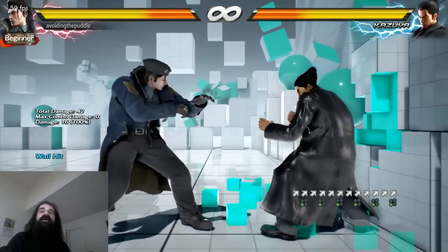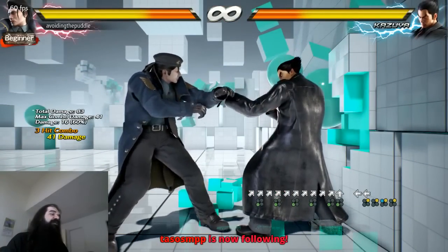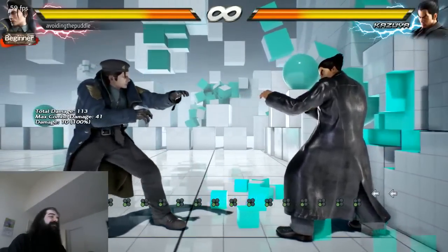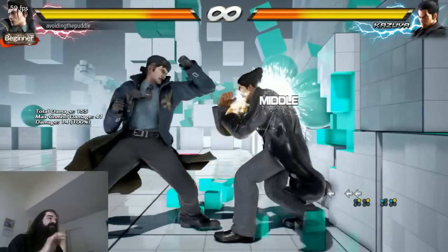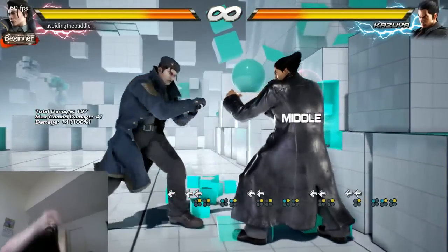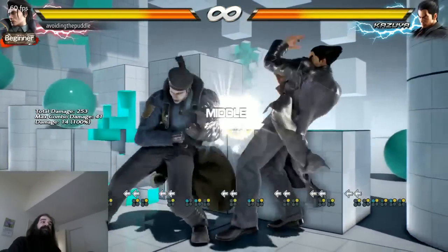So this is the wall splat — up forward 3. The combo I'm going to do is up forward 3, back 2, wall standing 1 plus 2. This is a legitimate combo. The back 2 puts you in full crouch. Then you do wall standing 1 plus 2. But when I do back 2 into wall standing 1 plus 2, I'm not pushing back 2, letting go, and then hitting 1 plus 2 at the same time. I'm doing back 2, holding the 2, and then pushing wall standing 1.